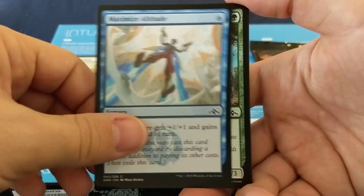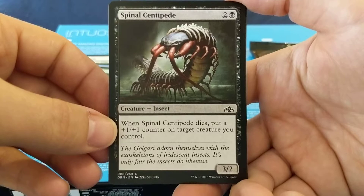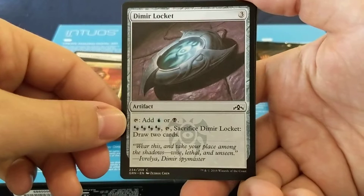Wild Saratak: four mana for a 4/3. Spinal Centipede: three mana for a 3/2 — when it dies, put a plus one, plus one counter on something you control. Hammer Dropper: four mana for a 5/2, has Mentor. Dimir Locket: add a blue or a black, draw two cards.